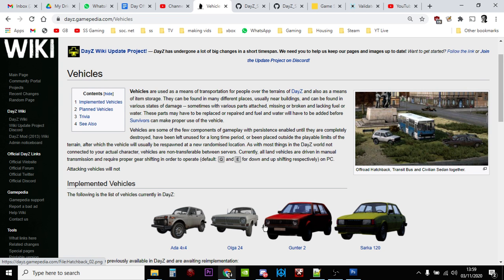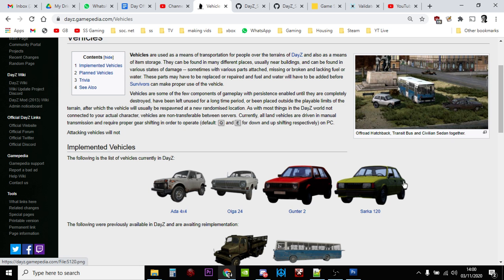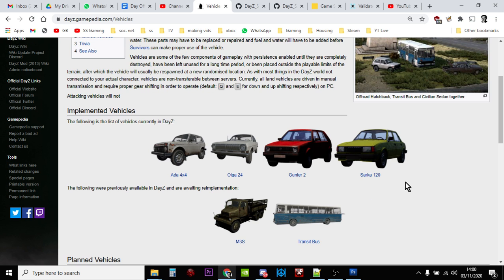Hi everybody. In this video I'm going to show you how you can add more cars to your DayZ private custom community server. We're going to be looking at the Ada, the Olga, the Gunter, and the Sarka. As of the time I'm recording this video in early November 2020, the truck hasn't been put back in yet, but it will be coming back soon and you'll use the same technique.